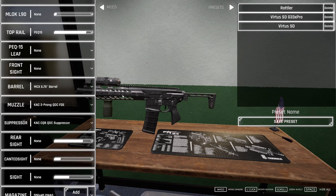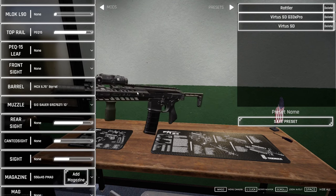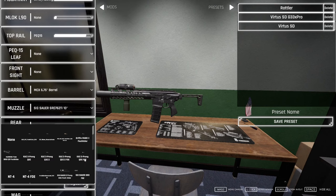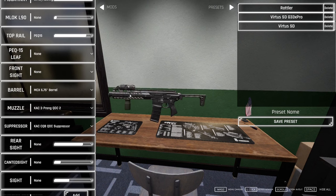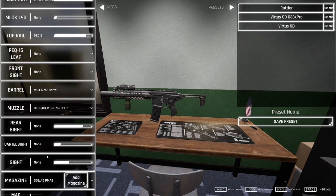Knight's Armament CQB suppressor — oh shit, that looks dirty. I kind of like the shorter one honestly. Let me take a look at that shorter one with the three-prong and then CQB suppressor. That's super clean for sure, but I think we want a longer suppressor. So we'll go with the 10-inch SIG suppressor — that works for the LVAW. Rear sight — we don't need an iron sight on that.